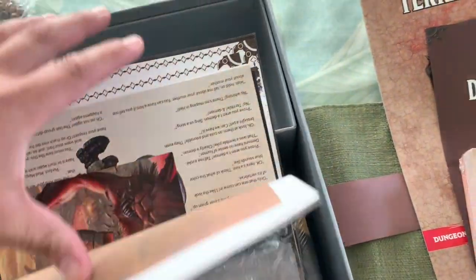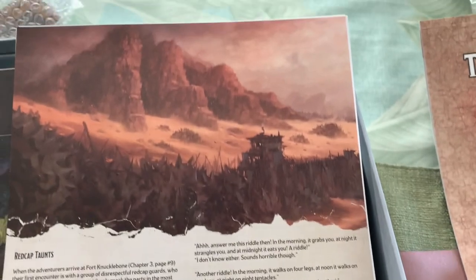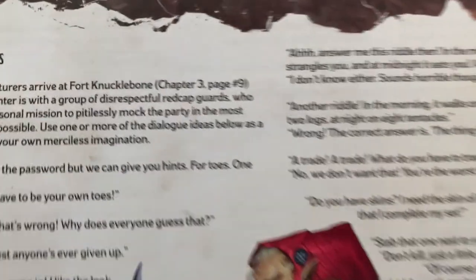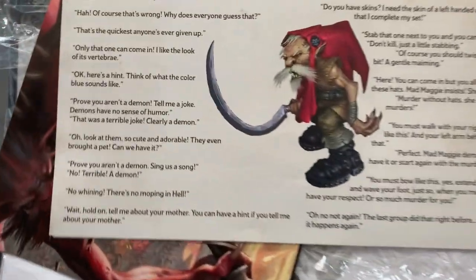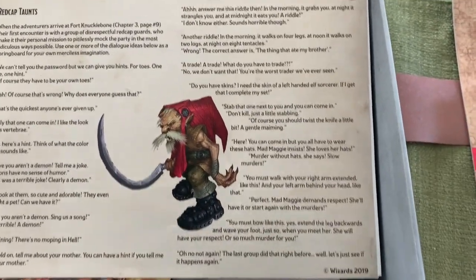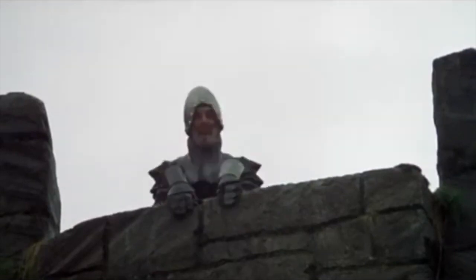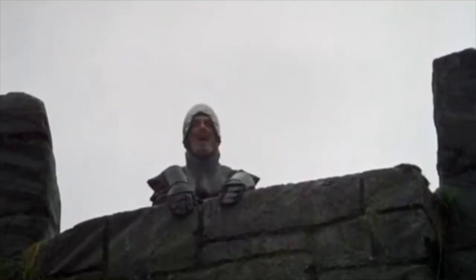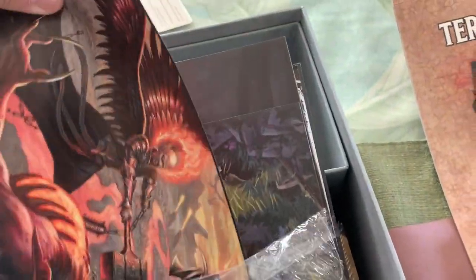There are also character sheets and things of that nature. This is pretty fun — there's an insert with a resource for redcap taunts. There's a certain point where players are journeying through and there are a number of disrespectful redcap guards, and included on this sheet are a number of insults you can hurl at your players in the event that they're trying to get through the gate. Like, 'prove you aren't a demon — tell me a joke.' 'Terrible joke. Clearly a demon.' One reads: 'I don't want to talk to you no more, you empty-headed animal food trough whopper. I fart in your general direction. Your mother was a hamster and your father smelt of elderberry.' Some pretty fun stuff, with cool images and art included as well.